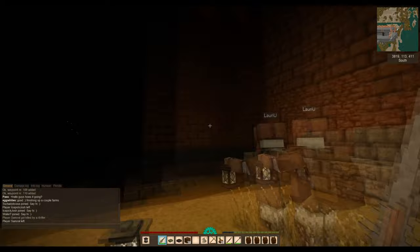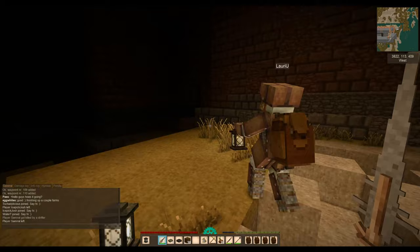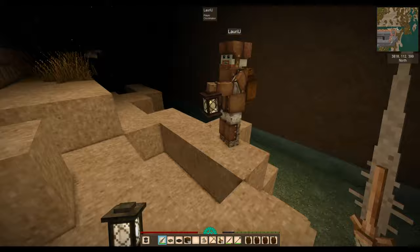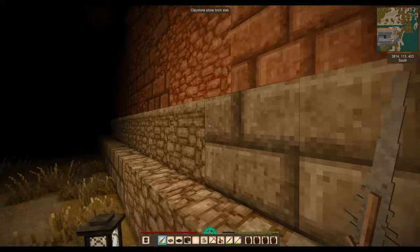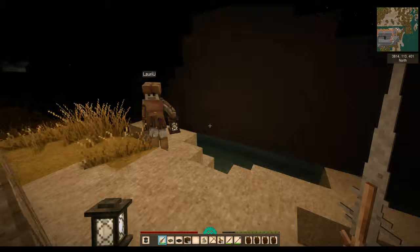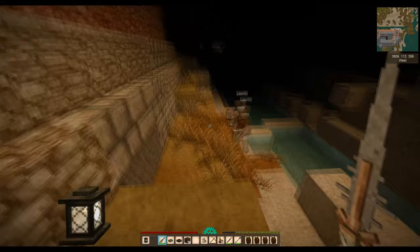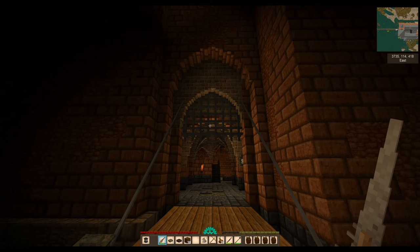Are you copying any particular castle or making it up as you go along? Well, I originally started from a real castle layout but it's changed quite a lot. I've been incorporating features from many different historical castles. I was very fascinated by the details. So the base you've got claystone bricks, claystone cobblestone, bauxite cobblestone, and bauxite stone bricks. This area has a lot of bauxite, so it's quite easy to find — that's the reason I built with that stone.